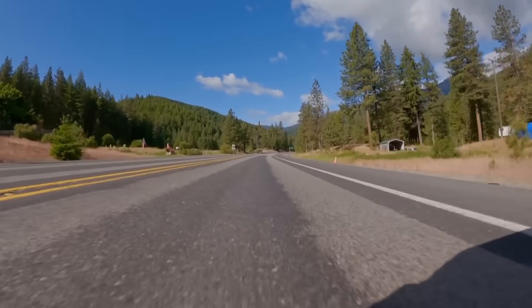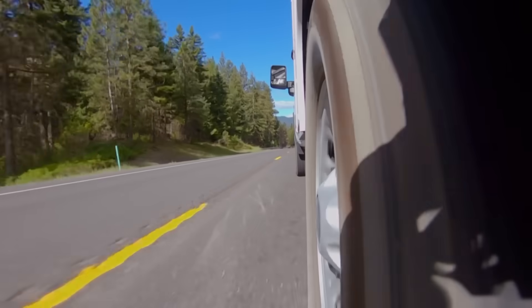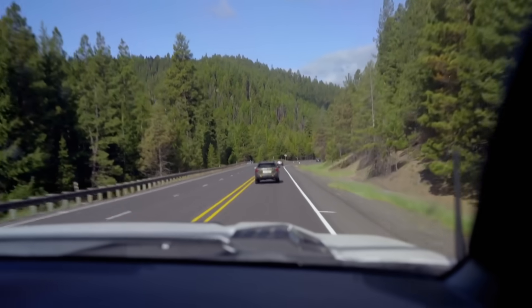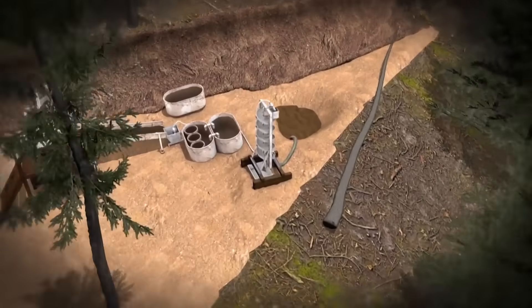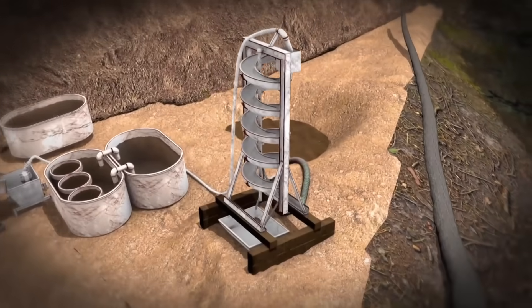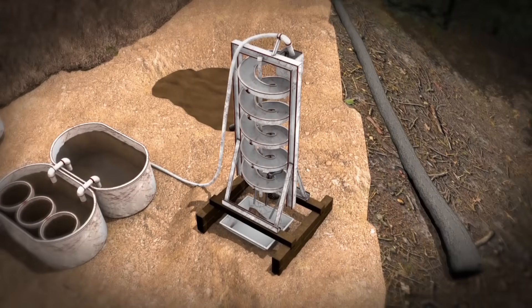In Washington State, Juan follows up his lead for some equipment that could be a game changer for Levi's mine. We've never used a spiral concentrator before. We're really hoping it's going to give them that edge they need to be able to run more material. Invented by Ira B. Humphreys in 1943, the concentrating spiral was a common sight on wash plants in the 40s and 50s. It uses gravity and water to separate heavy gold from lighter waste material.